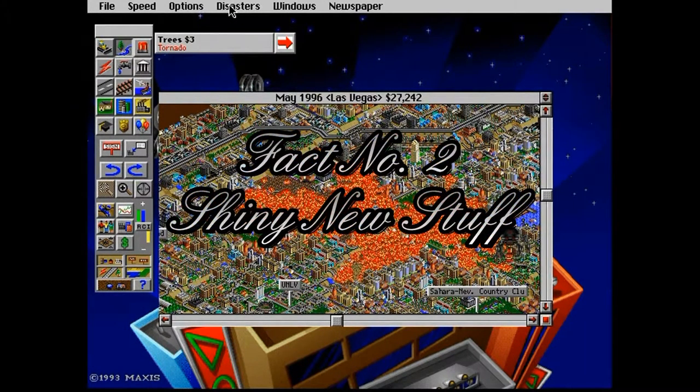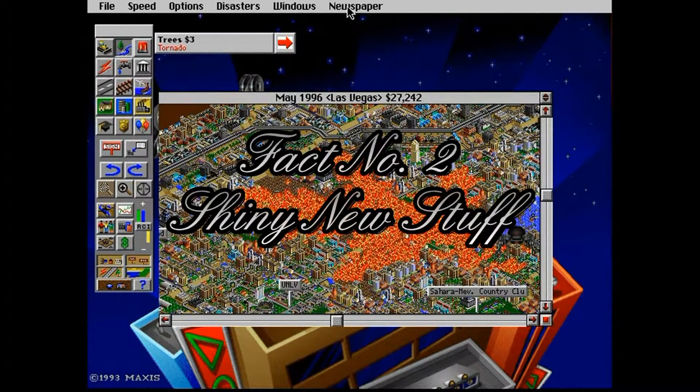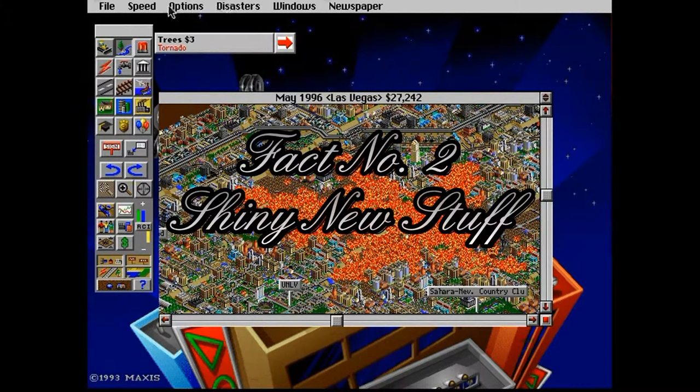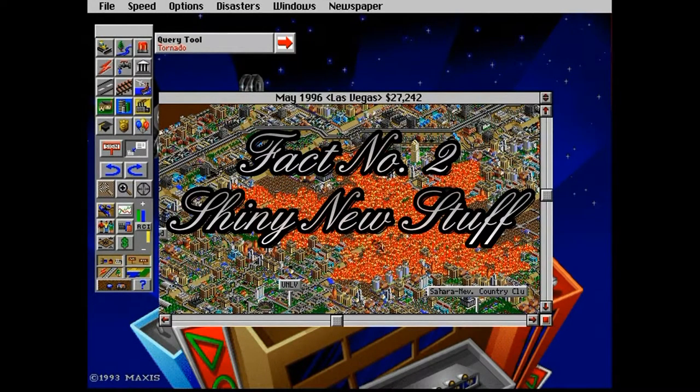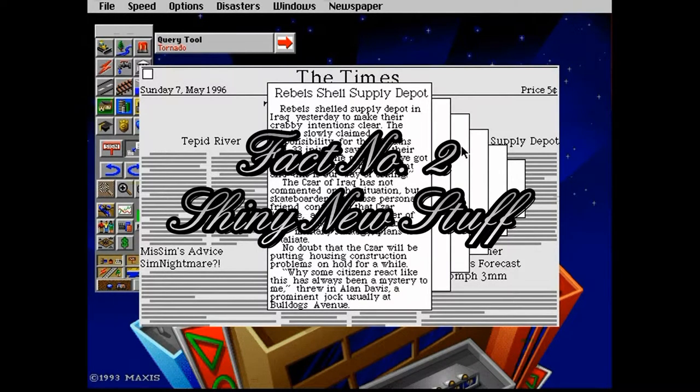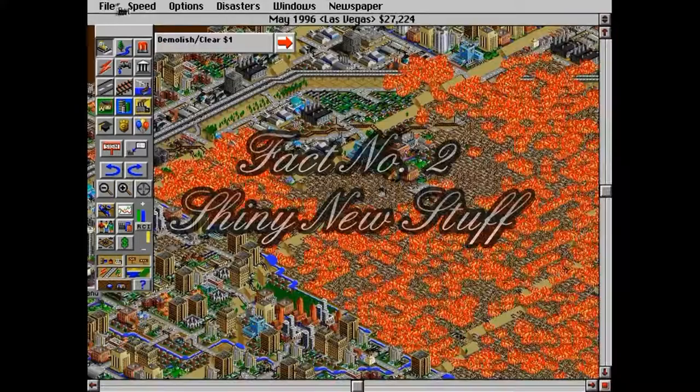Fact number two: SimCity 2000 introduced underground layers and objects like pipes and subways, along with varying terrain heights, prisons, schools, libraries, museums, marinas, and hospitals. And — that's what the towers are called — arcologies. A-R-C-O-L-O-G-I-E-S, whatever those are called — the things used for the Exodus. I think they no longer appear in the series after this game. The query tool and separate taxes for industries, commercial, and residential were also new to the series.